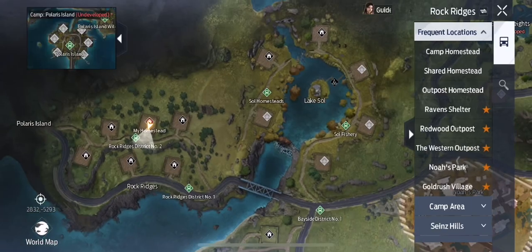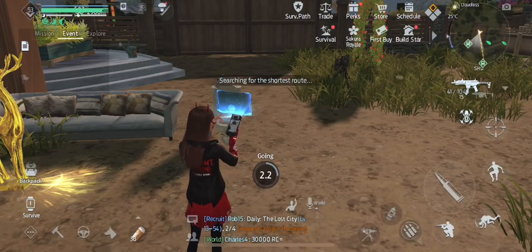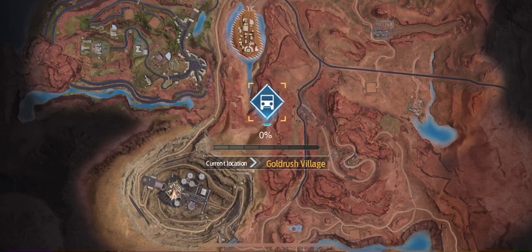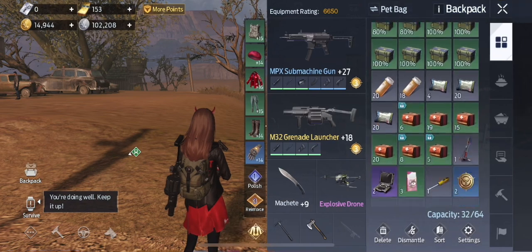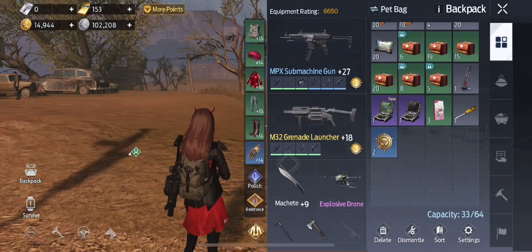The next step is leaving camp — it doesn't really matter where. I just picked Gold Rush Village. Now open up your inventory again and scroll down to the precision locator and hit confirm.